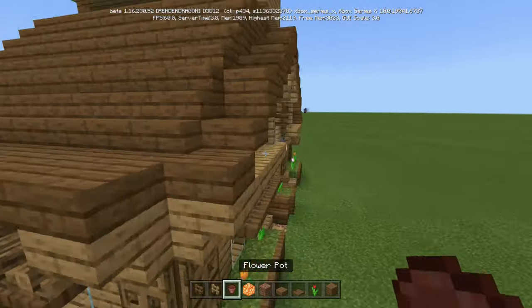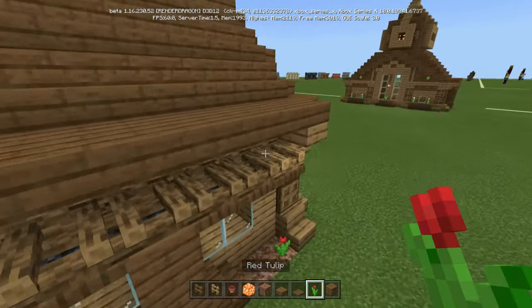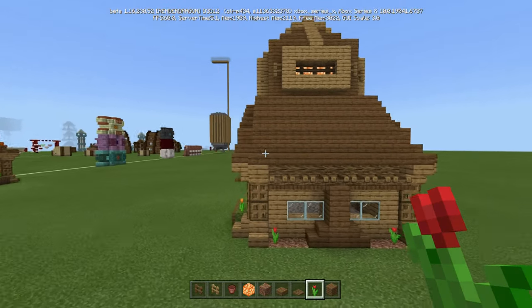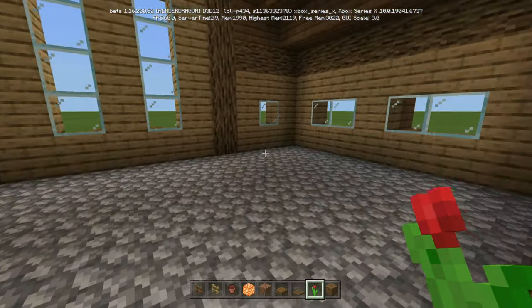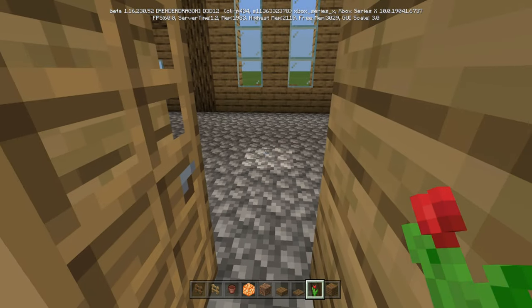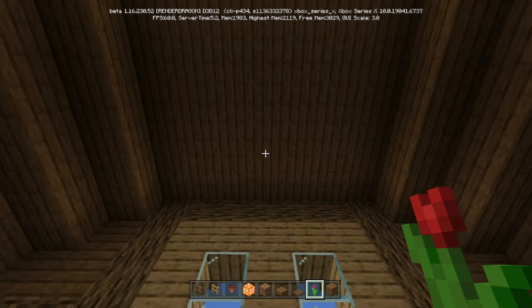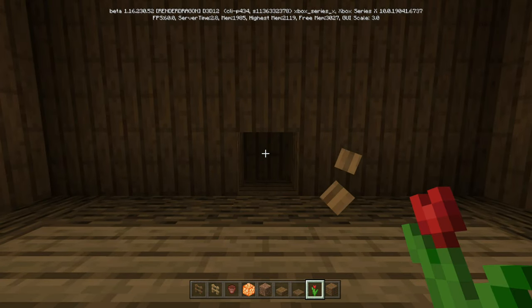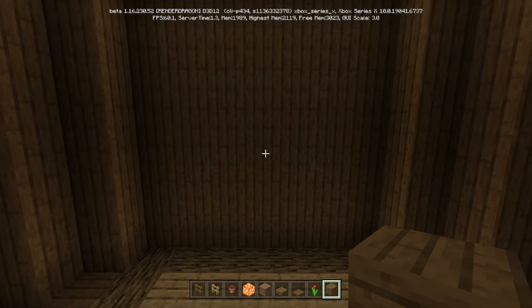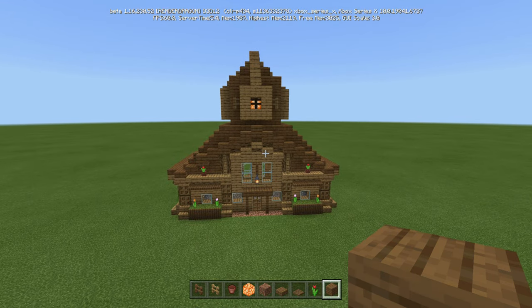Let me know in the comments what you think of the build and what you're going to use it for. I think it's a pretty nice looking build that fits anywhere in your world. The inside is fairly large — you could dedicate a couple of rooms, one here and one there with the middle as an entry point. You could also put a ladder and maybe an attic space up top. That's gonna do it for me — until next time, Captain Obvious out, peace.